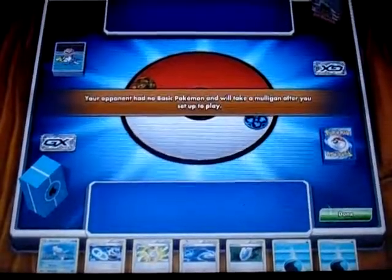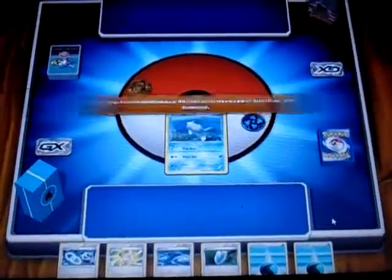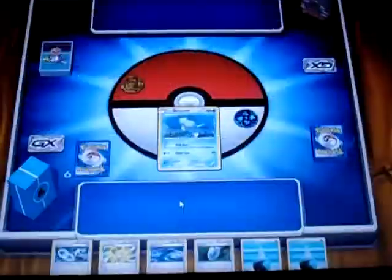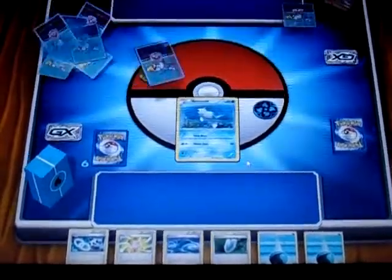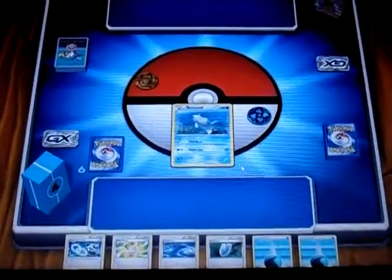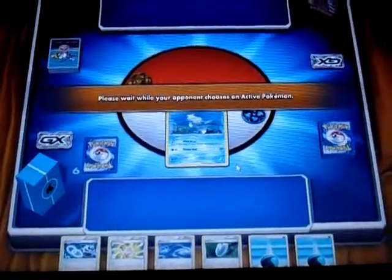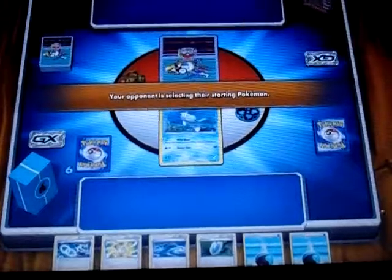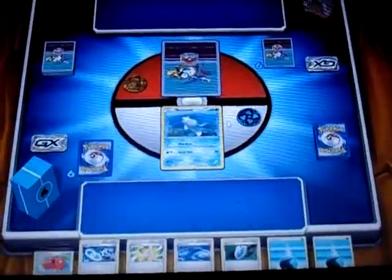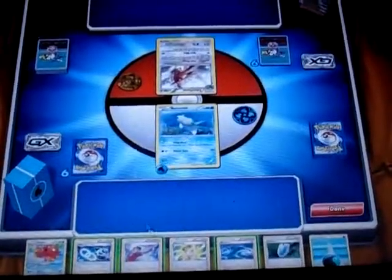Okay, looks like I'm going to start with Manaphy. My hand's not looking too good, but my opponent doesn't have a basic Pokemon, which is good, so I'll bring out Manaphy. I can always retreat it with one energy or just discard it. Okay, so this is a Greninja Break deck. Greninja starts weakening Pokemon with the ability Giant Water Shuriken. He drew a basic this time — he's probably starting with Talonflame, which lets him search his deck if drawn as active. I'll attach energy to my Manaphy and play Judge.